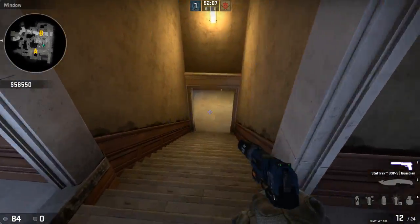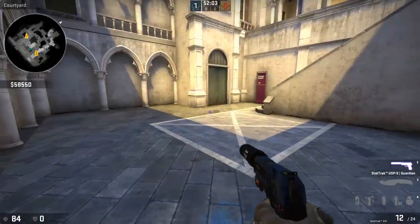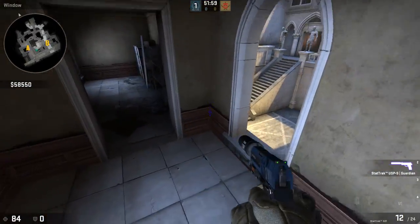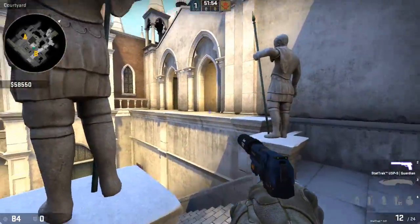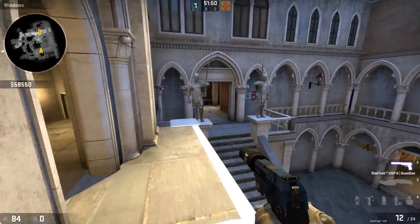So of course you can walk around here legitimately — walk up and down the steps, go to A and go to B. This is my favourite spot because there are so many different angles on it.